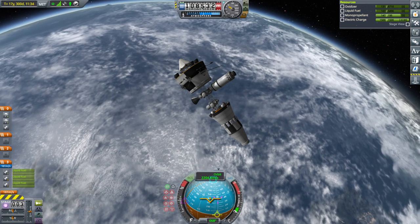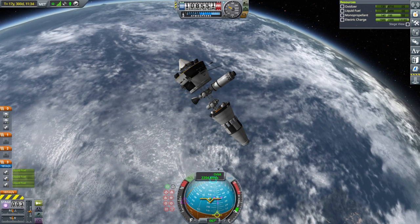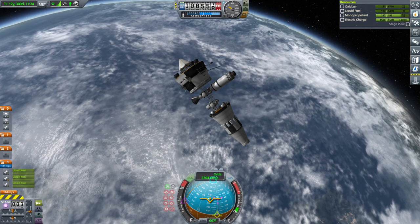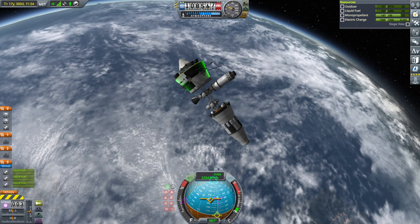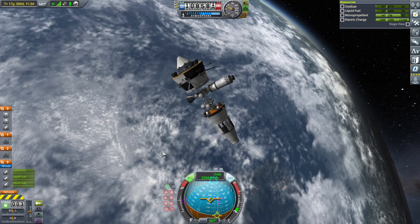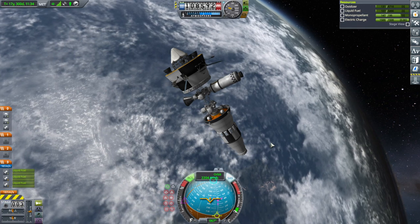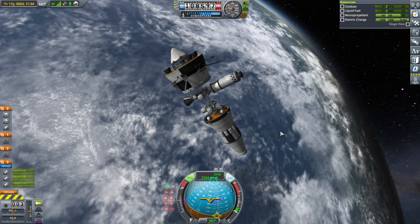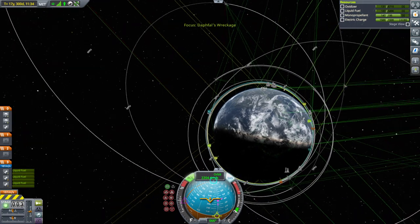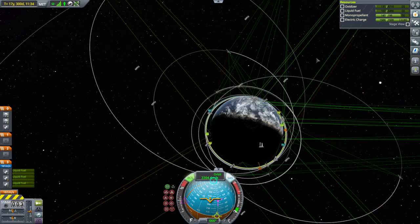Hello everyone. Welcome back to my stock career in Kerbal Space Program 1.11. In this video we continue with debris retrieval. I promise we will do something else in the next video, but we'll try and get what we can. We don't have a whole lot of fuel — 161 meters per second — and I think we should reserve at least 60, especially since we're going to get into a fairly low orbit. So let's say we have 100 meters per second to use to rendezvous with things.